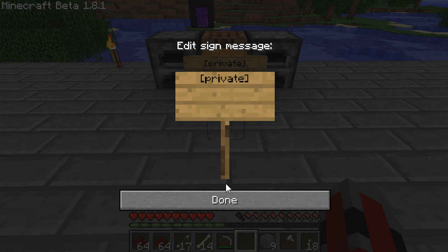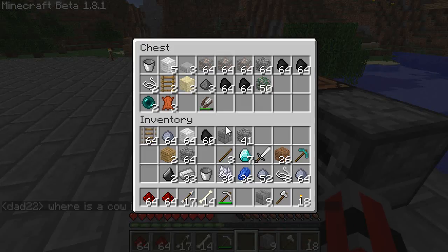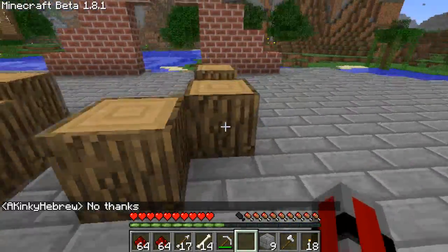Type in 'private' and then close the bracket. If you want to add other people to the list of people that can access it, go to the third line and type in someone's name. If you want to add somebody else, go to the fourth line, and so on. But for just you, type in 'private', click done, and boom — it's private. Now I'm the only one that can access this chest. You can do the same with furnaces.